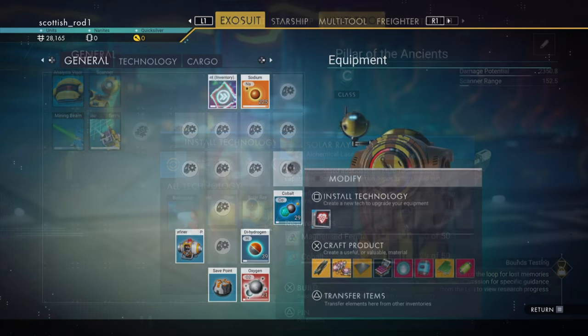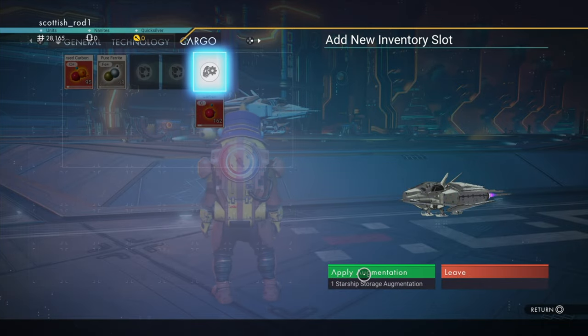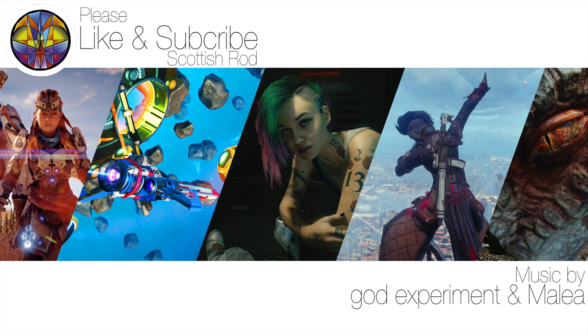If you get those memory fragments, don't forget to put them in cargo. At this point, make a save and upload it to the cloud again, because that save duplication is very annoying. I hope you liked the video — if you did, hit that like and subscribe button, and the bell. Thank you for watching.